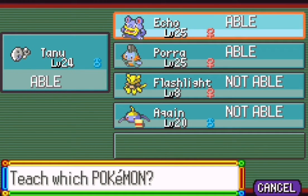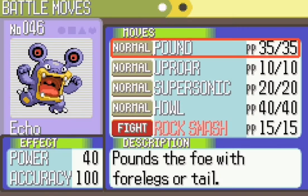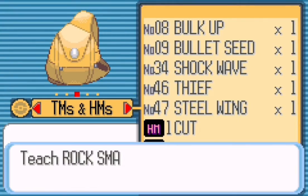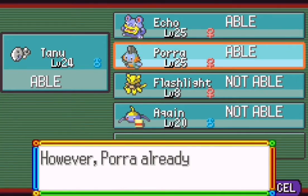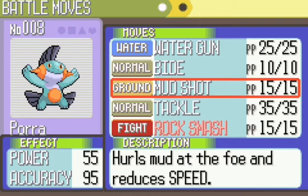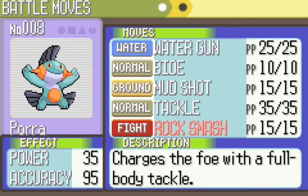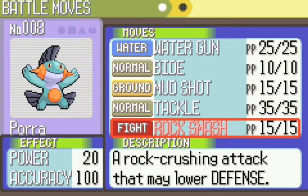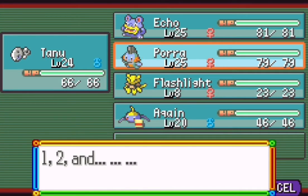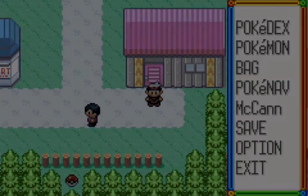We actually have a lot of Pokemon that can learn it. I'm thinking about teaching this to my starter, so let's go ahead and do that — might be stupid but there's only a couple moves I really need on him. Rock Smash is really bad, 20 power, but it's okay. I'm just gonna get rid of Bide — I never use it, I just had it as a filler move slot. We'll fill that with an HM.